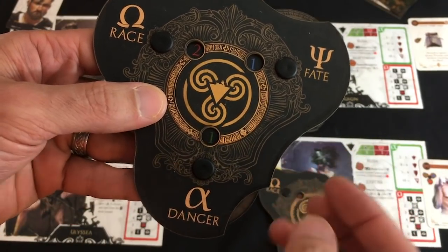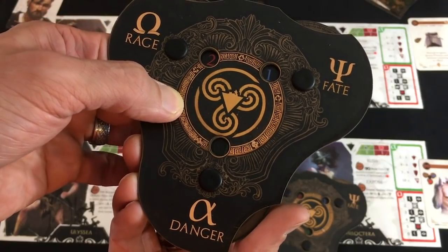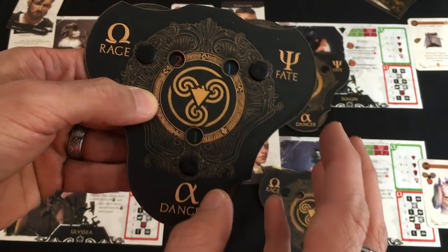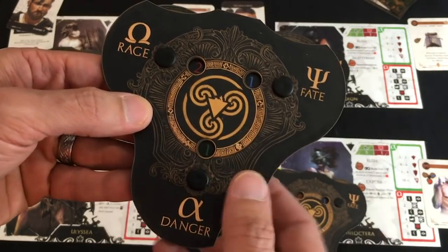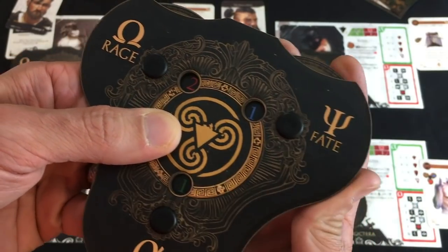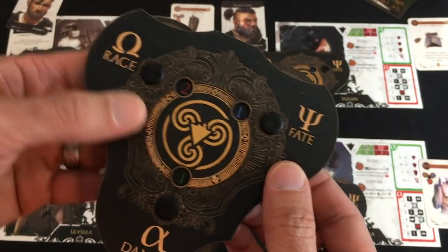The Triskelion keeps track of all their main statistics. You've got danger, which gets slowly counted up as you get hurt. If it goes over nine you have a chance of dying, and whenever you take a trauma from being hurt by the boss it's worse based on how much danger you have. Fate is kind of our mitigation — we can use it to reroll dice as we attack and defend. But if your fate is very high, the boss tends to do more damage to you, so you don't want to use it too much.